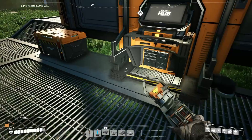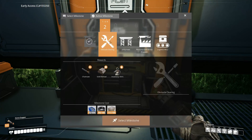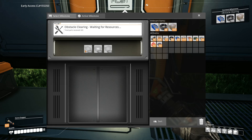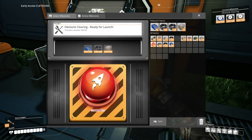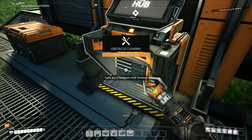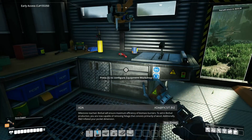We need to get back into the hub. I want obstacle clearing done because then I don't have to worry about biofields anymore. Let's select that milestone — obstacle clearing is waiting for resources. Let's go grab the resources, put them in, and launch that pod. Yes!